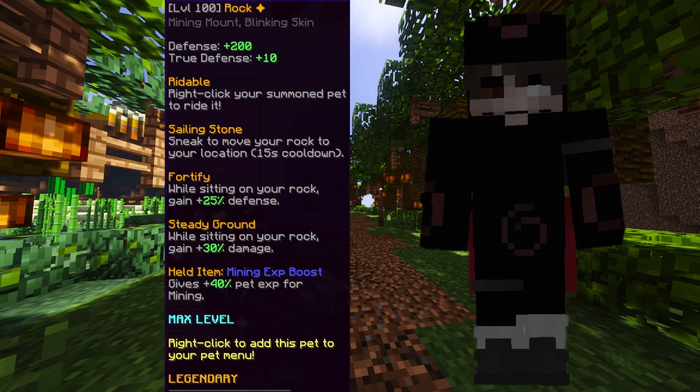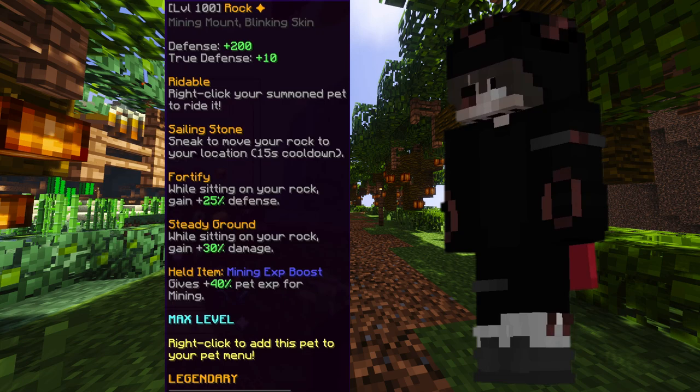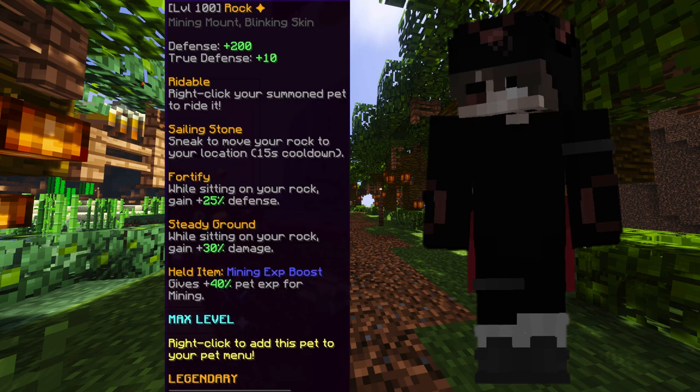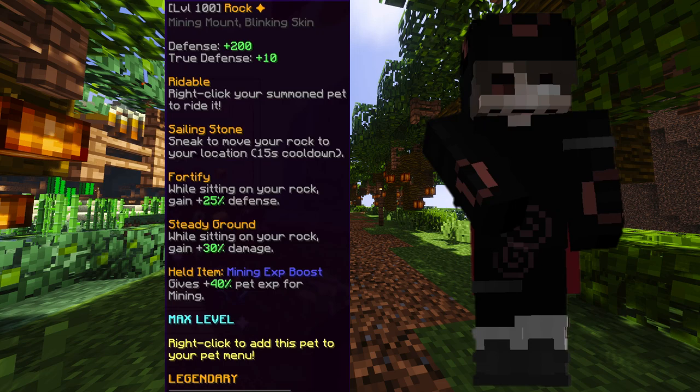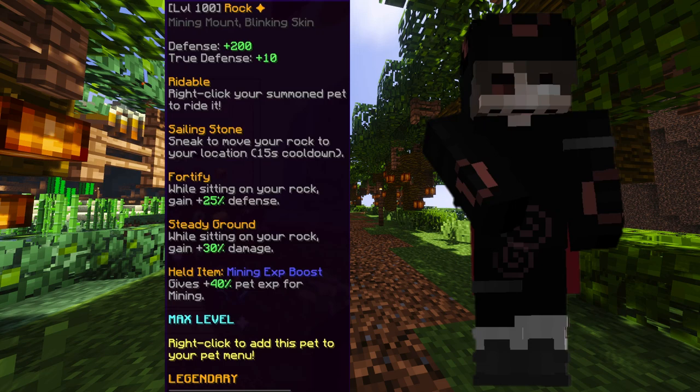The third pet is going to be the Rock pet. A maxed out level 100 Legendary Rock pet is going to be pretty decent. When you ride this pet, that's when it gives you that extra mining speed — this pet is made for that. The only thing about this pet is it doesn't follow you, but if you sneak, you can move your Rock to your location. While sitting on your Rock, it gives you plus 25% defense and plus 30 damage. Even though it might not seem good for speed, this pet actually helps out with that.